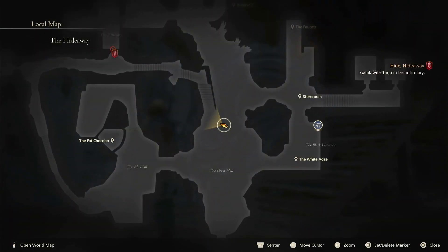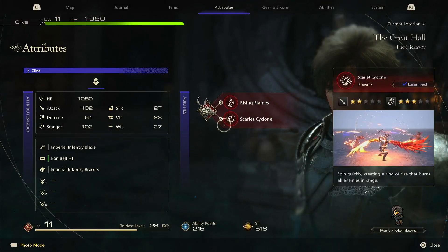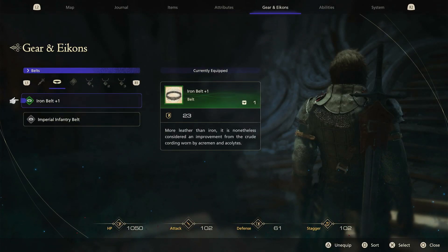So the infirmary is above. Can I check — right, so I'm equipped on both. It's automatically sorted.